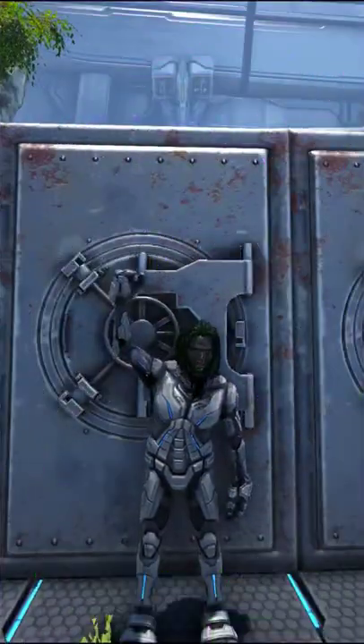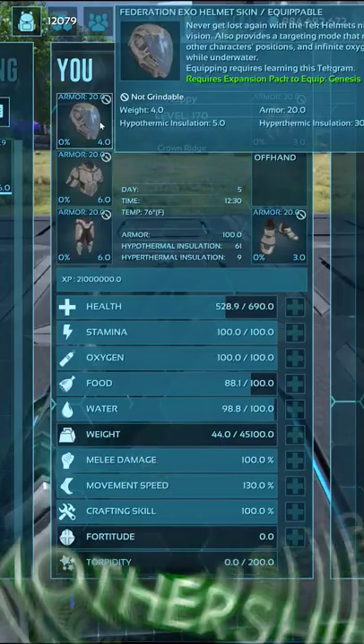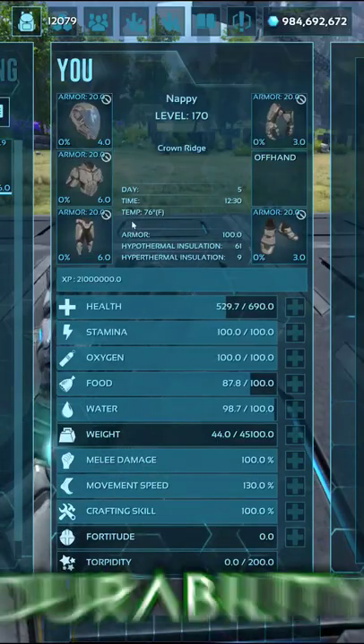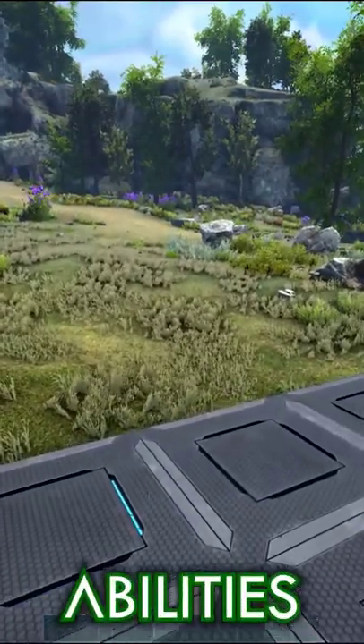This is a nifty little trick to make your ARK experience much better. The suit that you spawn with on the Genesis Mothership does not have any durability, nor does it consume element while using the tech abilities.